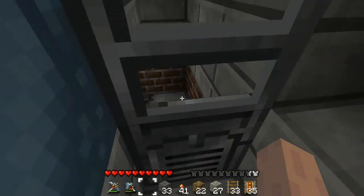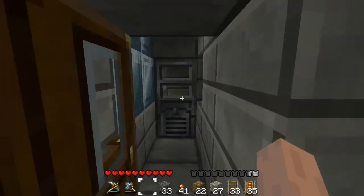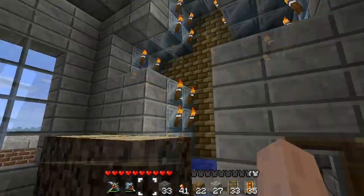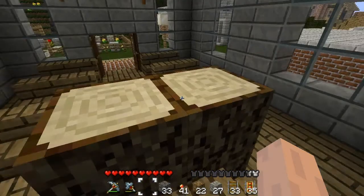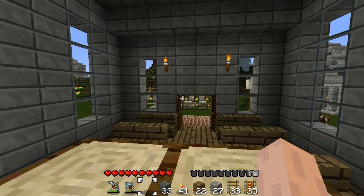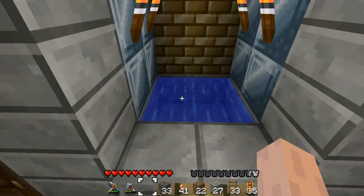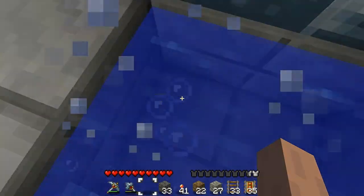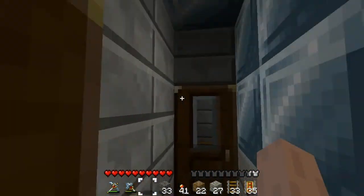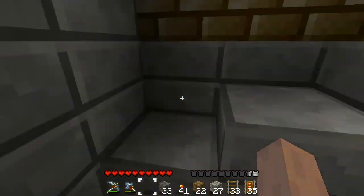Down here is the catacombs, but you need the key to get to that. The key is safely up in the priest's office. We have the podium — whatever you call that. I'm not a church person. Baptismal pool. I'm saved.